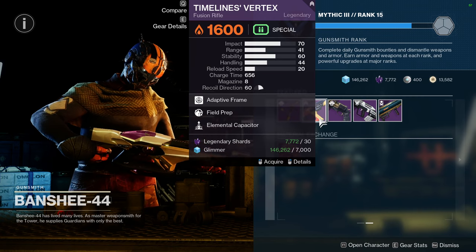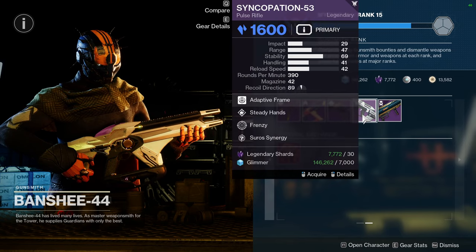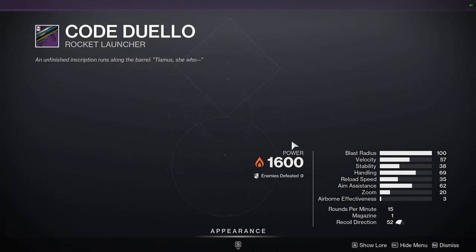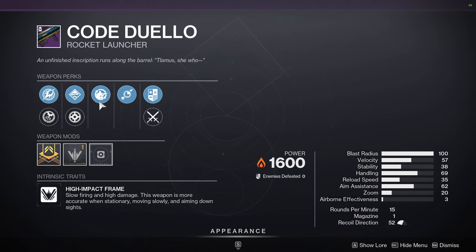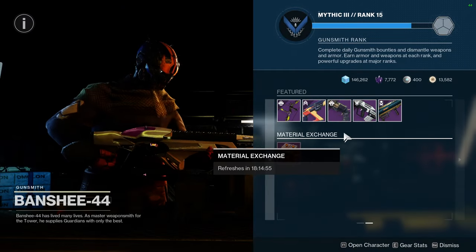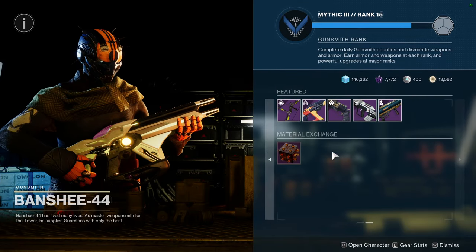Timeline's Vertex with Field Prep and Elemental Capacitor. Ostringer with Compulsive Reloader and Frenzy. Syncopation with Steady Hands and Frenzy. And Code Duello with Field Prep and Lasting Impressions — if this was literally anything else I'd tell you to skip it, but I like Code Duello quite a bit and I really like Lasting Impressions, especially on a Hunter melee build. Remember these two are red border weapons, so if you're interested definitely get them.